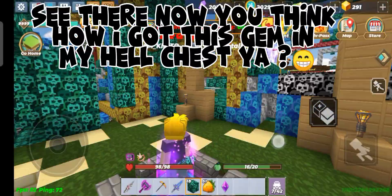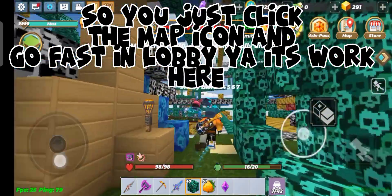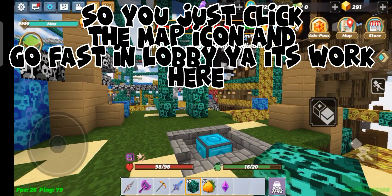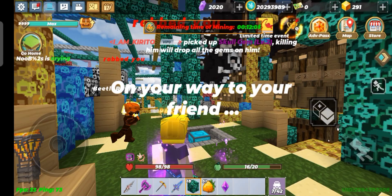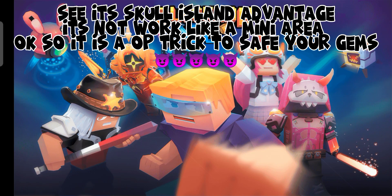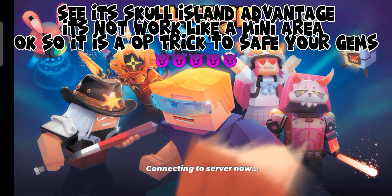See there — now you think: how did I get this gem in my hell chest? You just click the map icon and go fast to the lobby. It's worth it here. See, it's Skull Island advantage — it doesn't work like a mini area, okay. So this is the trick to save your gems.